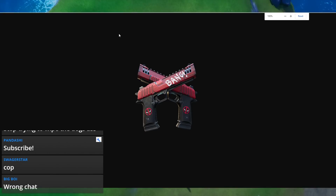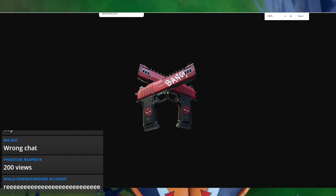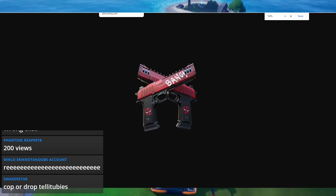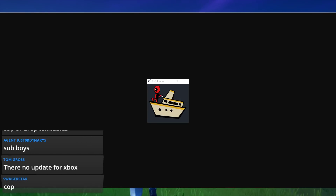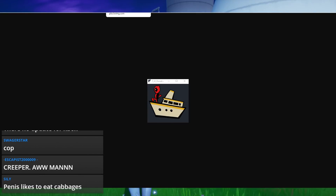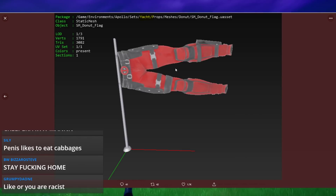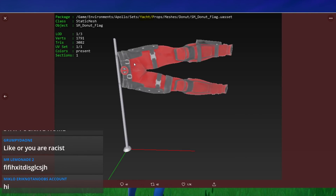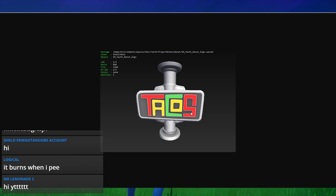I'm assuming Deadpool is going to be spawned in on the map and you have to kill him to get the mythic weapons, just like all the other bosses — not sure yet, we should know soon. Speaking of the yacht, Deadpool is taking over the yacht itself. I'm not sure what's going to happen to Meowscles, but Deadpool will throw his pants up as a flag on the yacht instead of the normal flag.